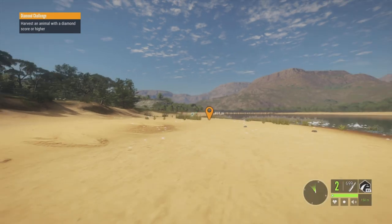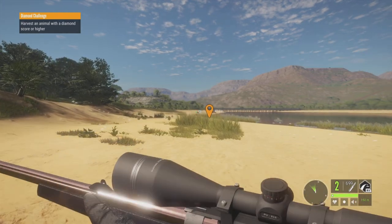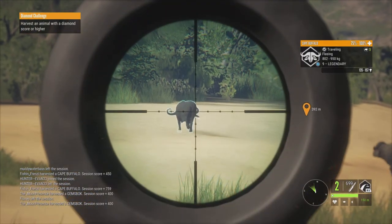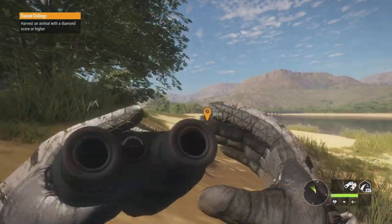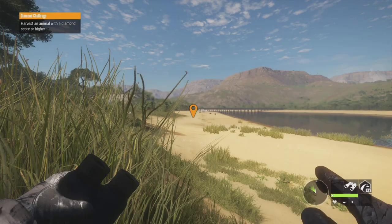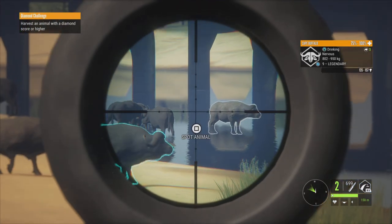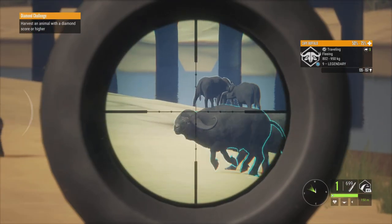There is another Cape Buffalo right out there, and if he'll give me a broadside shot — I didn't see him until the last second, unfortunately. It's looking like he's going to run kind of straight away. He couldn't give me a slightly more broadside angle. I think our best bet is just going to be to sit here and wait and see — maybe they'll come back. Here he is coming back just like I thought he would. Let's go ahead and take a shot at him once he stops or slows down — just not behind another Buffalo. Something just like that should be perfect, and he is going down.